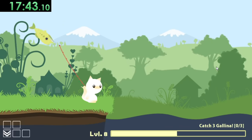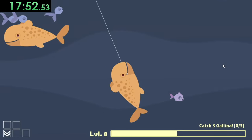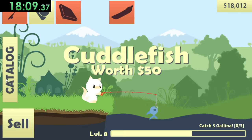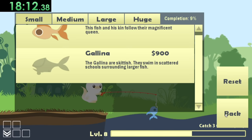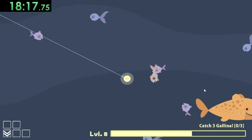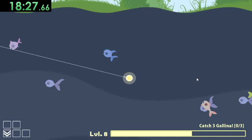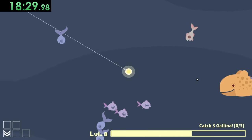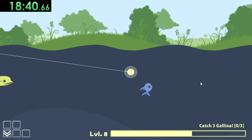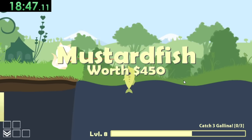It seems like our next quest is to catch three galena. I'm honestly not even sure what galena are — I'll be completely honest. I might as well check my catalog. Okay, they're those ones — yeah, I don't know why I just forgot that. But that shouldn't be too bad. There's a galena right there but of course it just misses my stuff. Catching the galena will be easier said than done, but I feel like the better strategy at this point is to just try to get enough money so we can buy a boat.